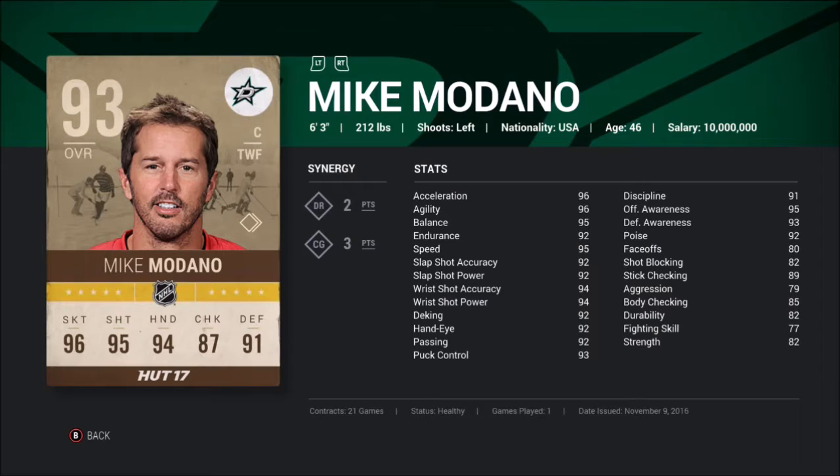Now you guys got to see what he's like — it's time to review him. For those that are unaware, Mike Modano is one of the cheapest top-tier cards you can get: a 93 overall, 96 skating, 95 shooting. I got him for 125,000 coins.